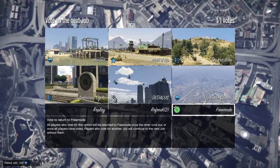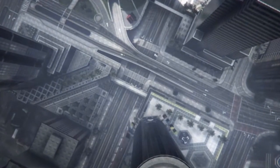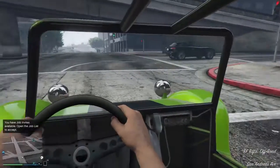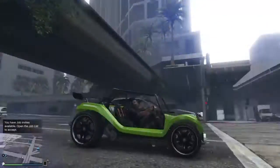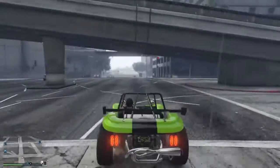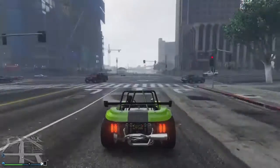Go back down to free mode now. And here we've got our lime green Bifta — I already have the color on it, but just once again so you can see what it looks like. Nice, bright ass green.